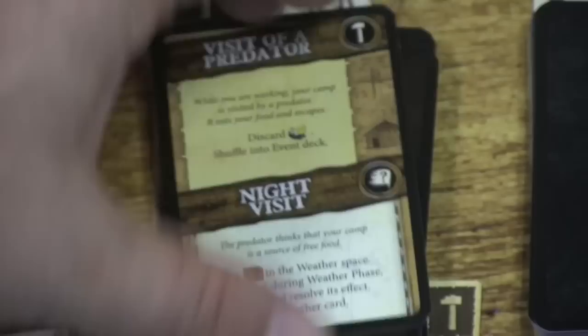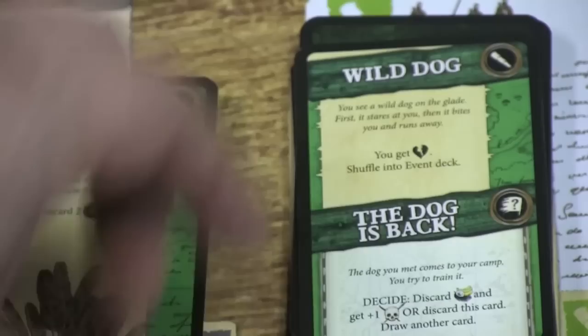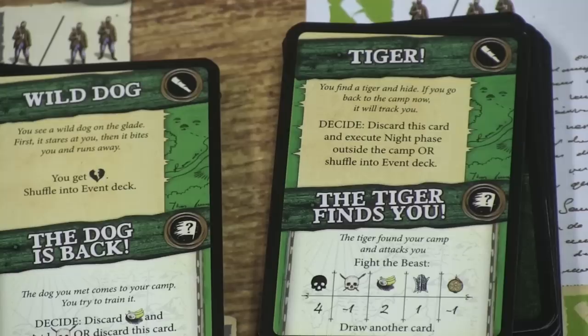These cards represent things that might happen from building. Here a predator visits your camp. For exploring events, here you discard two determination tokens. Here a wild dog hurts you and gets shuffled into the deck so the dog comes back. Or here's a tiger — you have to decide whether to stay outside camp and hide, in which case you get hurt because you have no shelter, or go back to camp where the tiger will come after you and fight you.